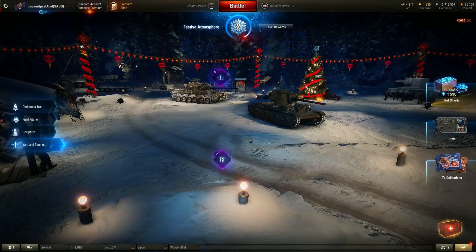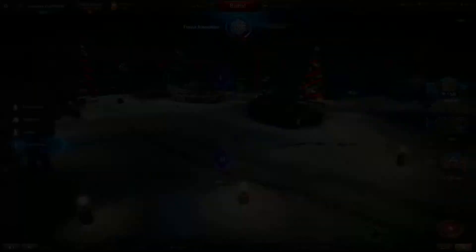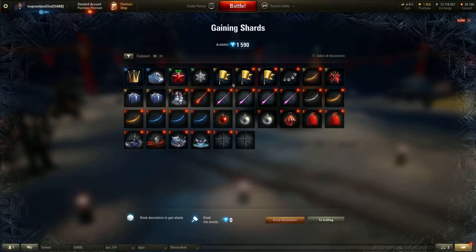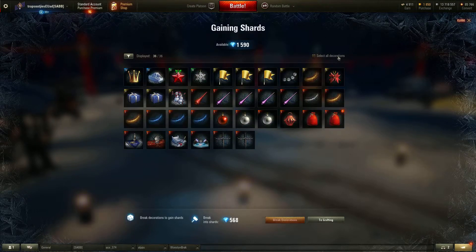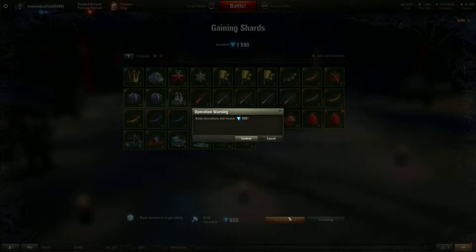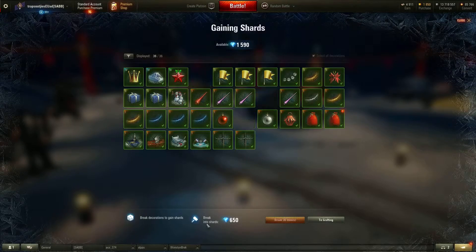So how to manipulate the system? If you receive decorations that you don't want to use — for example, I've got a load of ones, twos, threes, and even fours, but since I've got all fives I'm not interested in these — you select all of them using that button and you break all of them. Then you get shards.